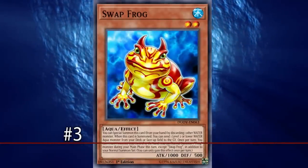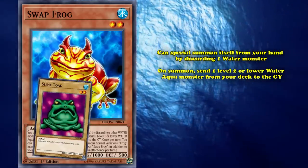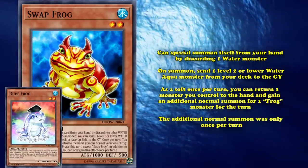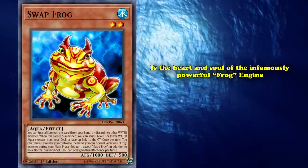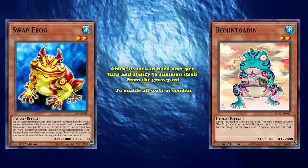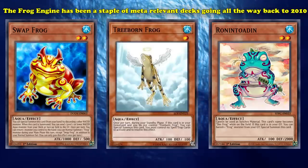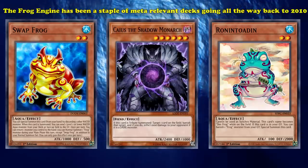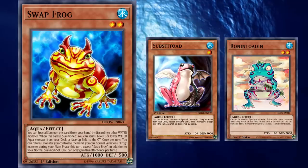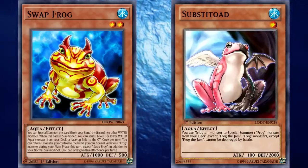And hopping into number 3, we have Swap Frog. This is a level 2 Water Aqua monster that can special summon itself by discarding one Water monster from your hand. On summon, you can send a level 2 or lower Water Aqua monster from your deck to the graveyard. Also, on a soft once per turn, you can return one monster you control to the hand and gain an additional normal summon for one Frog monster for that turn. Swap Frog is the heart and soul of the infamously powerful Frog engine, which revolves primarily around Swap Frog's ability to put Ronintoadin in the graveyard and abuse its lack of a hard once per turn and ability to summon itself from the graveyard to enable all sorts of combos. The Frog engine has been a staple of meta-relevant decks going all the way back to 2010, where Swap Frog's ability to special summon itself and dump a Treeborn Frog into the graveyard set up Monarch decks, even before the release of cards like Ronintoadin. Perhaps the most infamous and powerful Frog deck was Frog FTK, which abused Substitoad to cycle through over 20 different Frog monsters and then summon Ronintoadin and other Frogs enough times to kill on the first turn with Mass Driver. Swap Frog was critical to this, as you needed to get both Substitoad and a Frog on the field to tribute, and Swap Frog was the primary way to do this.